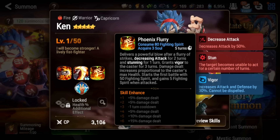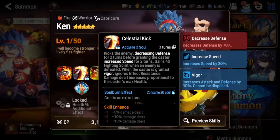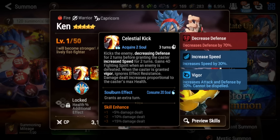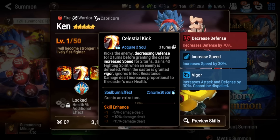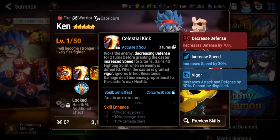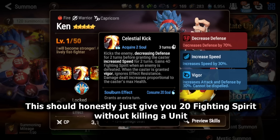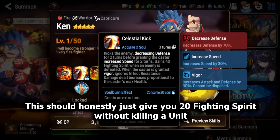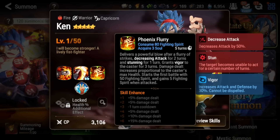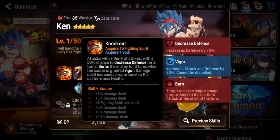You'll want to put Ken on a bruiser build, similar to Lencia and Shu, with crit chance, crit damage, and a high health pool. His S2 is a single target defense break for two turns that gives him a speed buff. When he kills an enemy with it he gains fighting spirit, and when Vigor is active the defense break ignores effect resist. You can also soul burn S2 for an extra turn. However, if S2 doesn't kill a unit, you don't gain any fighting spirit, which makes it hard to build up to the 80 needed for his S3.